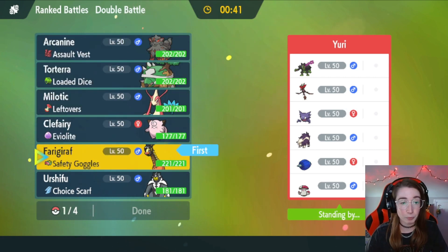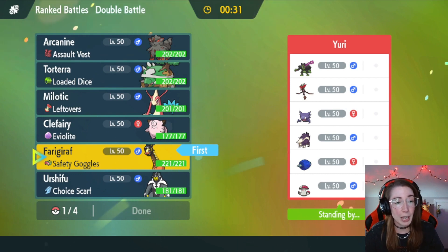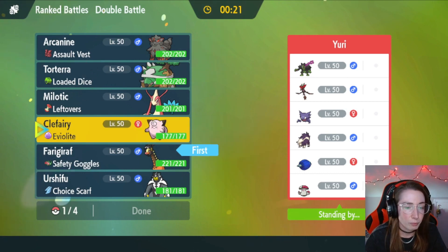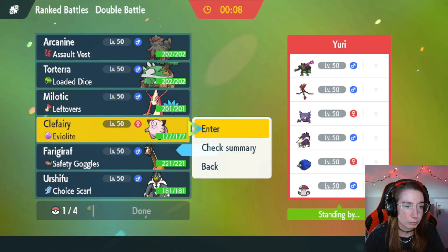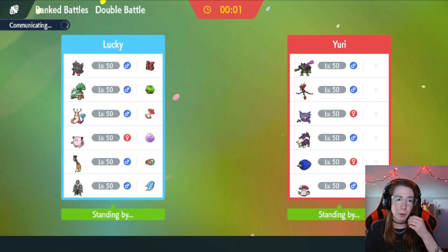The Goggles is gonna be really nice here. Psy Shock is gonna come in very handy — Goggles Ferrigarath with Psy Shock, I think, is gonna be kind of nasty here. So I'm gonna lean into that. They also have some slow Mons on their side. I'm gonna bring the Torterra and actually lead Torterra. I'm gonna bring Scarf Urshifu in the back, which is a little bit awkward, but I think if I can stall out my own Trick Room, then I'll be okay.